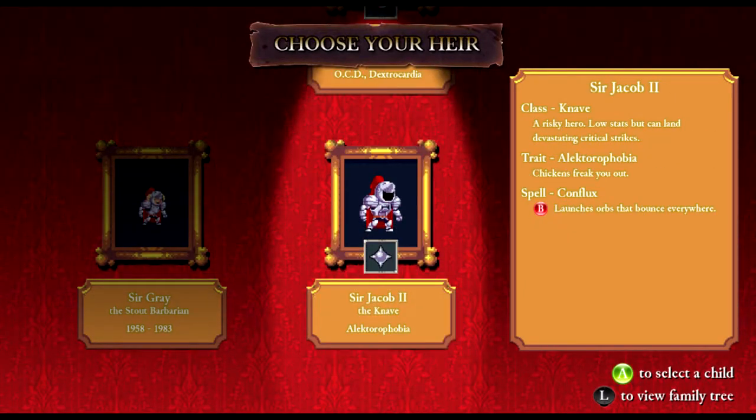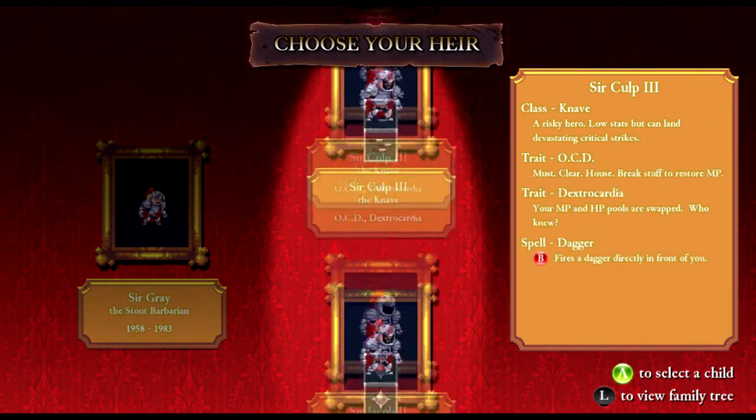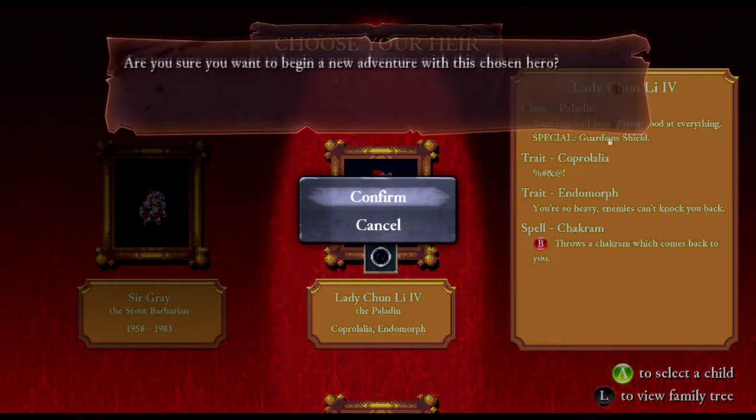So, the last time we stopped, HiDef was doing pretty good. He got like 1,700 gold — and 70. It wasn't that great. I get Technicum. Oh, I get a Guardian Shield. Interesting. Well, let's go with this guy.